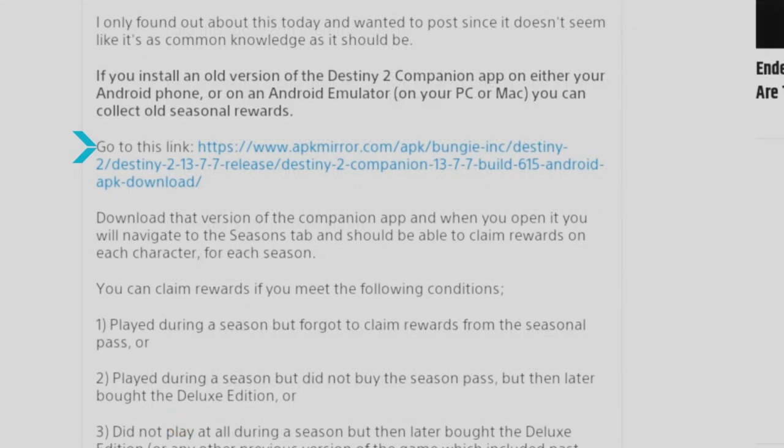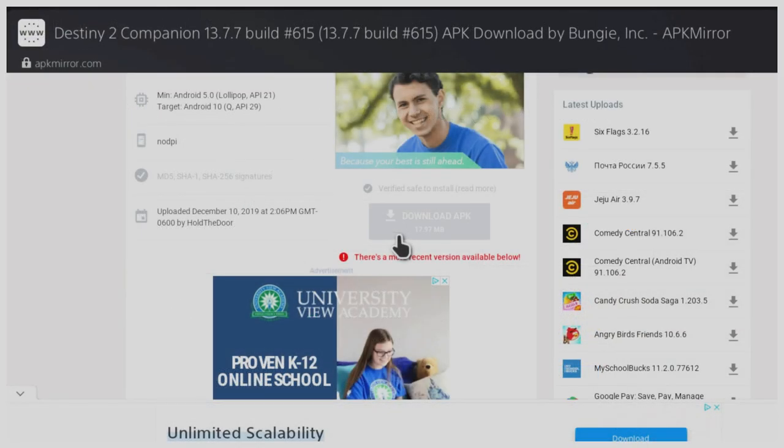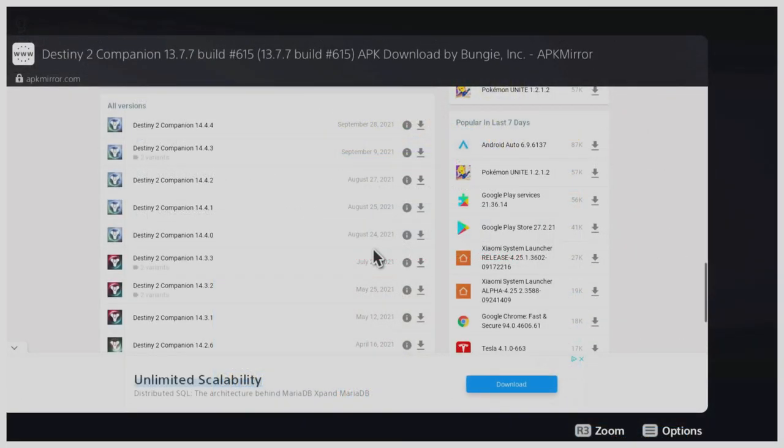Here's the link to the app — I also placed it down below if you want to check it out. You've got to have an Android phone or Android emulator on your PC or Mac to collect these seasonal rewards. The app is going to take you to a page — scroll down to where it says 'Download APK.' Make sure you do not scroll down to the bottom and download any of the other versions, because you will only get current seasonal material. You need to download version 13.7.7 — that is the one you need.